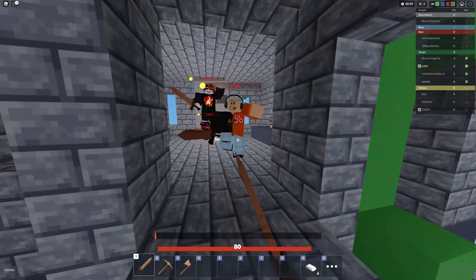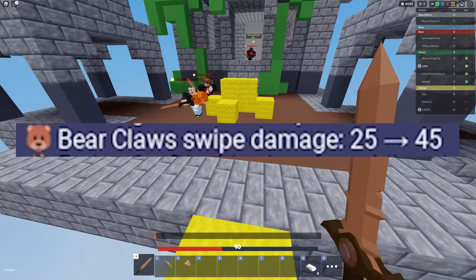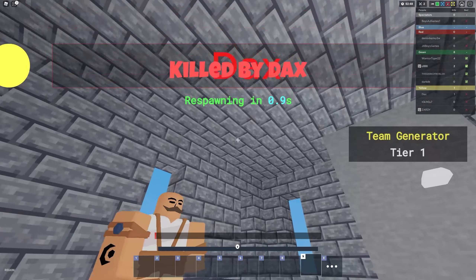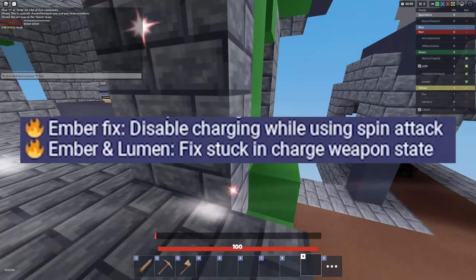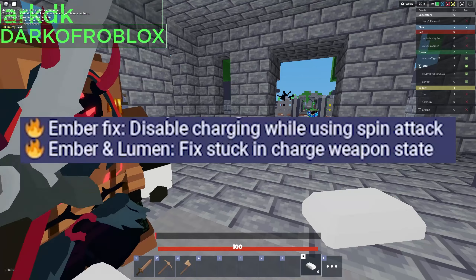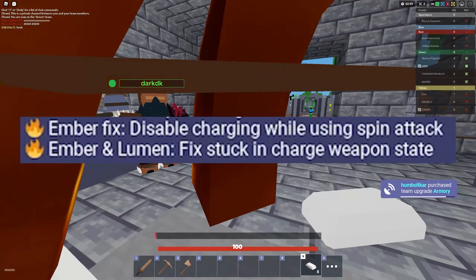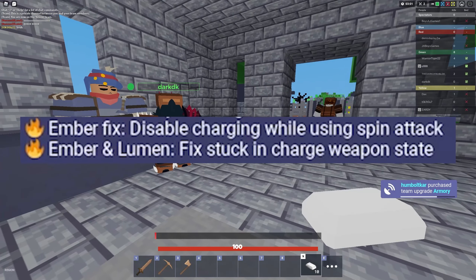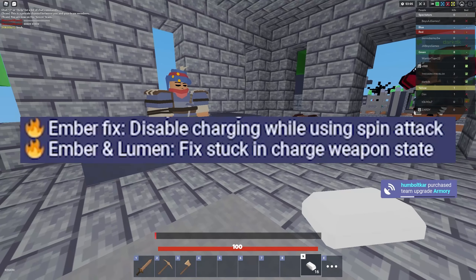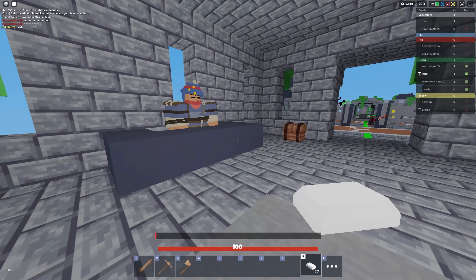The Vending Machine now costs 6 Emeralds, but they removed the Dota Bird. They also buffed Bear Claws from 25 damage to 45 damage, so now they're actually pretty good. They also fixed the Ember thing where it just pops up on your screen and you can't really tell if you're charging or not. And they disabled charging while spinning attack, so you can't charge up your spinning attack while you're spinning — you can't just spam it over and over. It's not really a nerf, but more of a slight, very tiny revert which makes it less annoying, but it's still pretty overpowered.